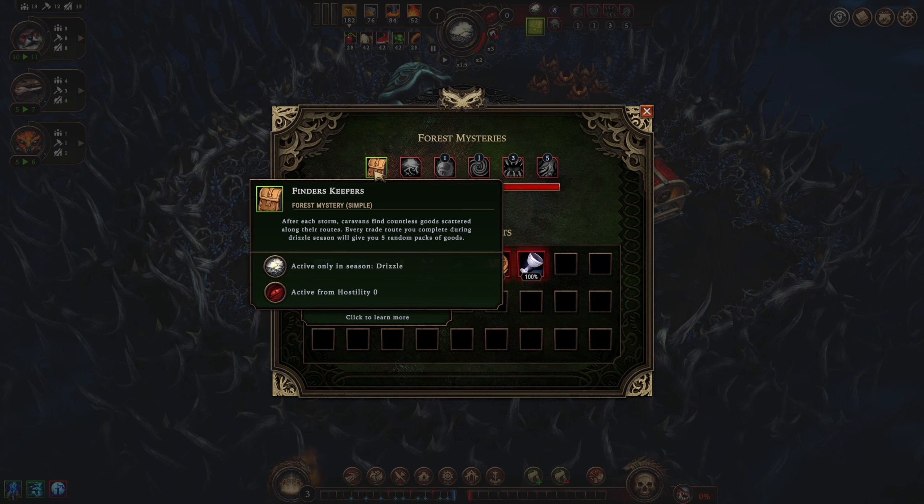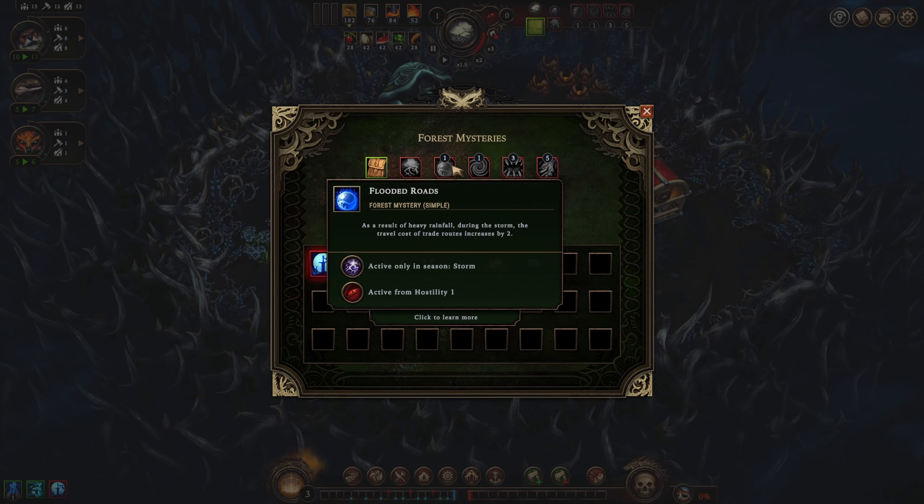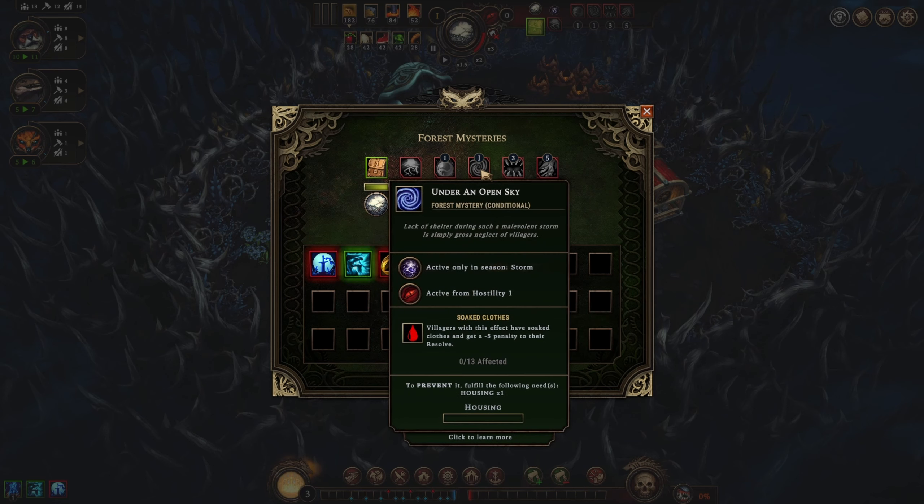We want to be finishing trade routes during the drizzle season, so we need to have trade routes that take long enough to finish - start them towards the end of clearance season. I still don't understand how the travel cost increase works exactly. My guess is it just affects when you start the trade route - if you start one in the storm then it's increased by two provisions.